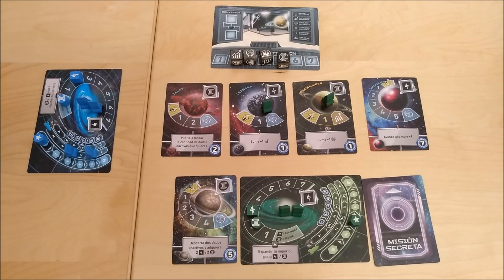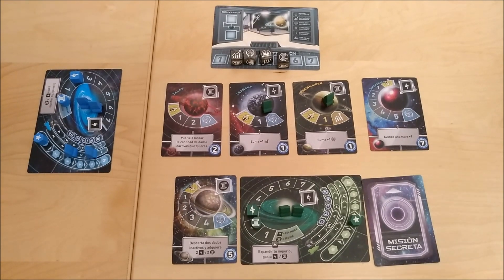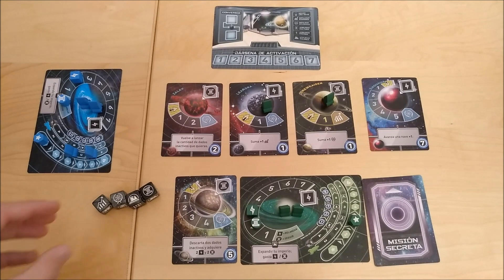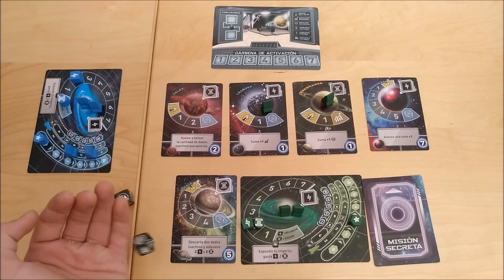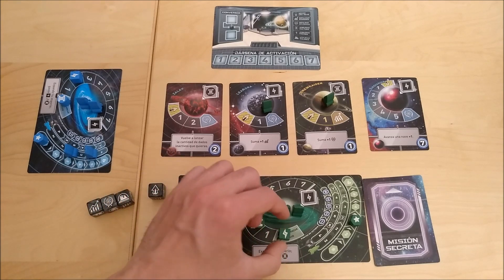What are culture and energy used for? Both resources can be used to expand your empire. Energy can also be used to re-roll a die you don't want to use. For example, if you don't want to gather culture because it wouldn't give you much, you could spend one energy to re-roll that die. You can spend as much energy as you want until you have none left.